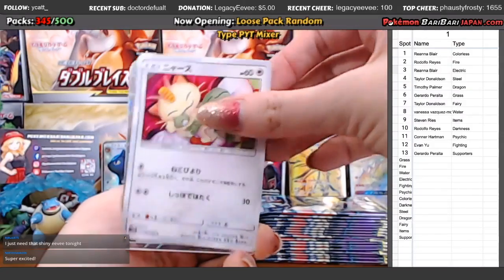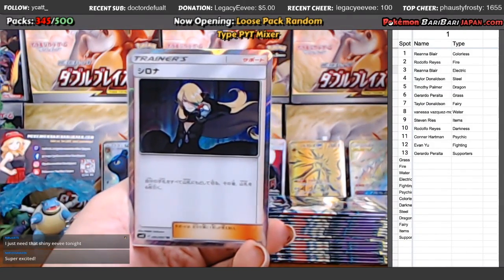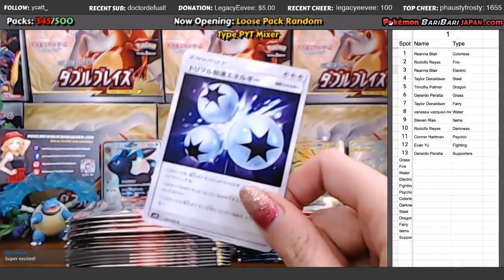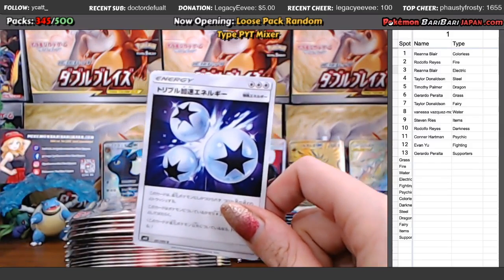Rhyhorn, Jigglypuff, Meowth. And nice — Cynthia Trainer Rare, going to Supporters, going to Gerardo. And there's that Triple Acceleration Energy. That is the one that if we get the gold, it will go to Items. It's a hard one to pull though.